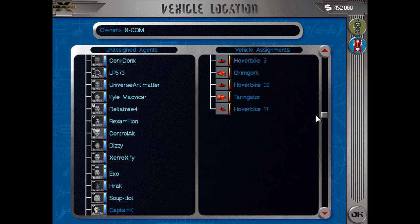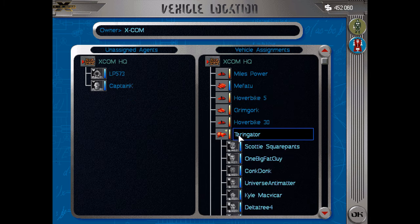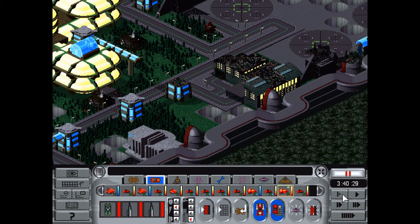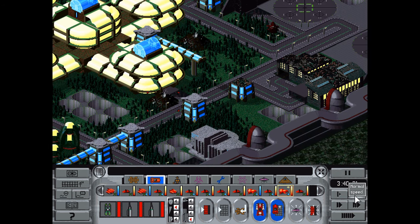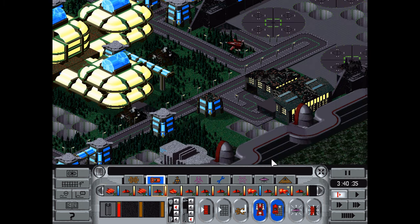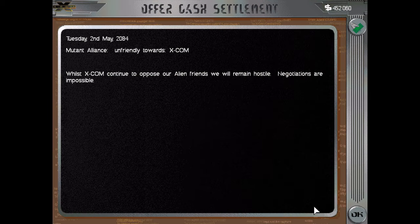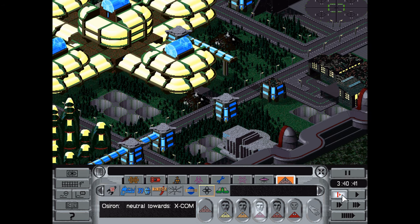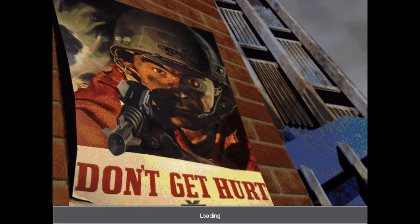Let's get everyone on there apart from Captain K and LP573 who are keeping watch. Fast attack ships and they were attacking buildings with fast attack ships — that's a first for me I think. Mutant Alliance is very angry with us. Nanotech fine, I don't need any more enemies right now. Cyberweb 22 fine. I really don't need more enemies. All right, fast attack ship time.